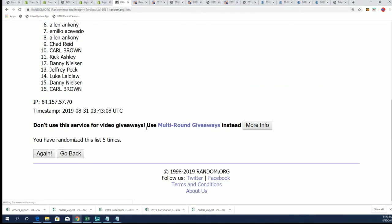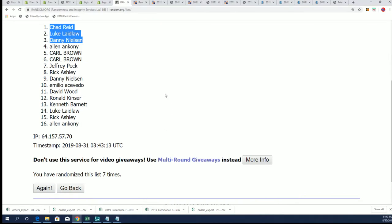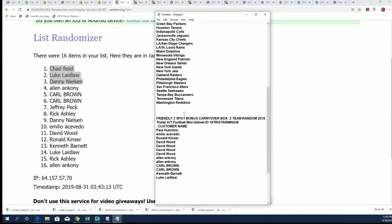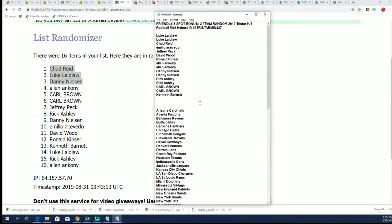Lucky number seven, and there are our three owners right there — Chad R, Luke Hill, and Danny have scored bonus spots. You guys are going to be in the carryover break, so you've not only got a shot in 437, but congratulations — your names are now being added to 438.